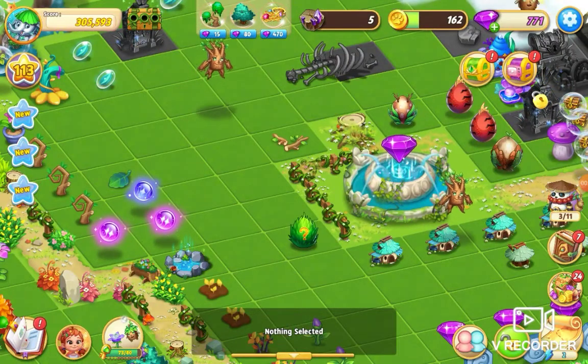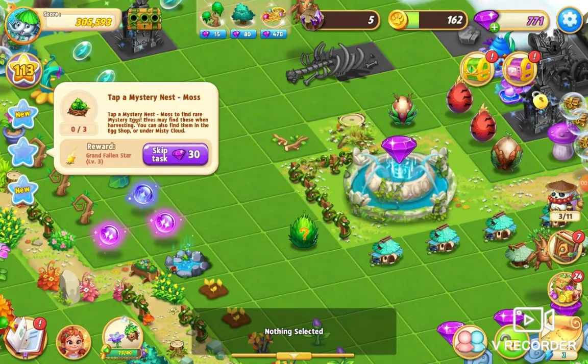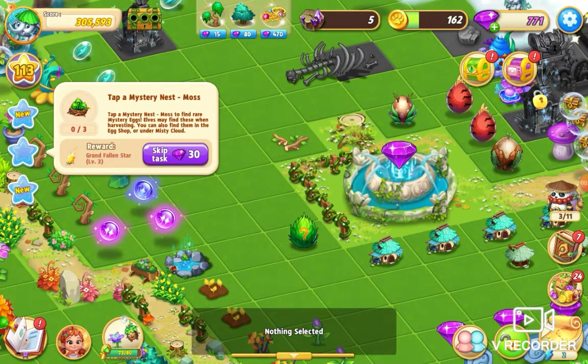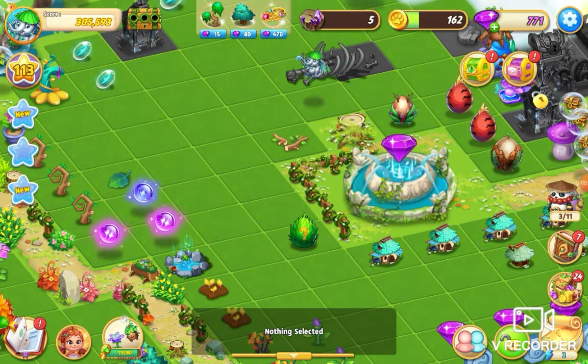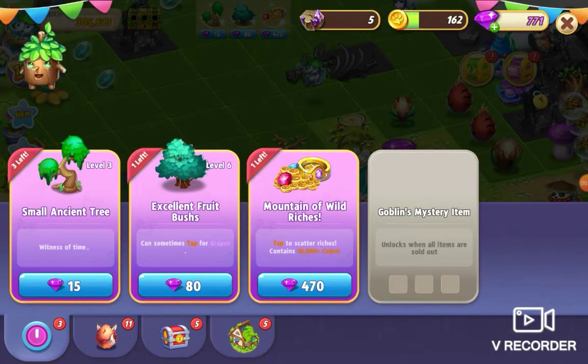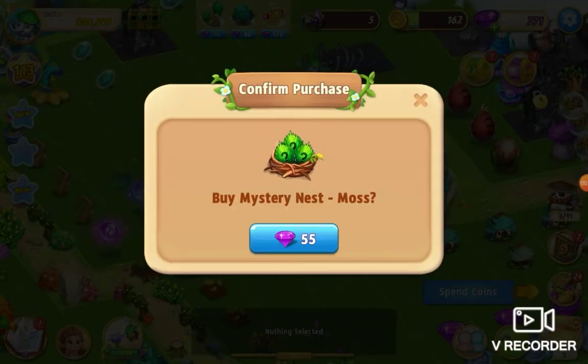That bramble mystery nest didn't count towards my quest — the quest actually says tap mystery nest moss, so I need to get a moss nest now. I haven't bought one of these before, so I'm going to buy one for 55 gems.